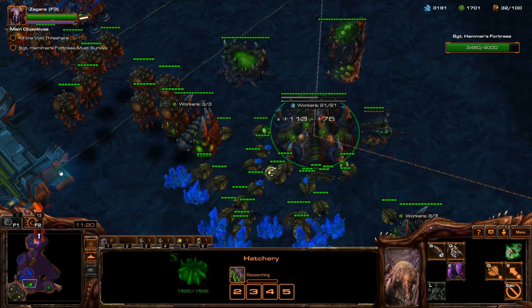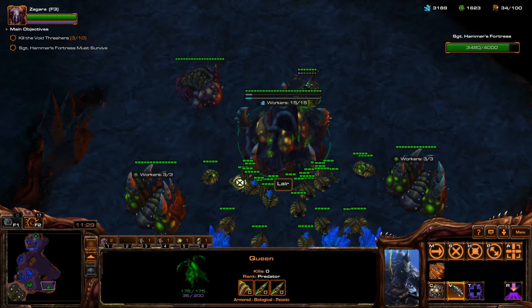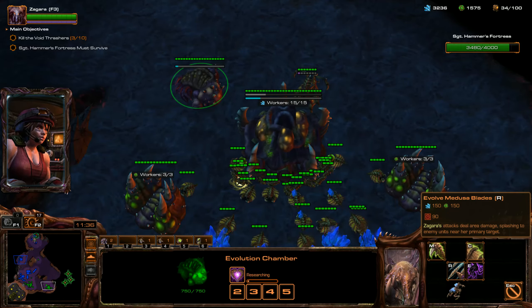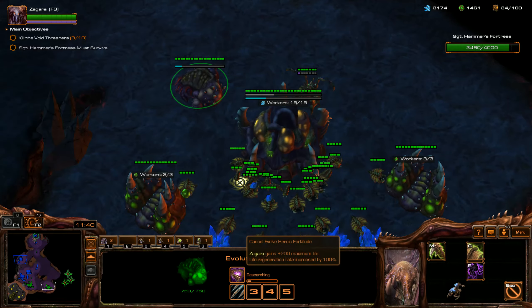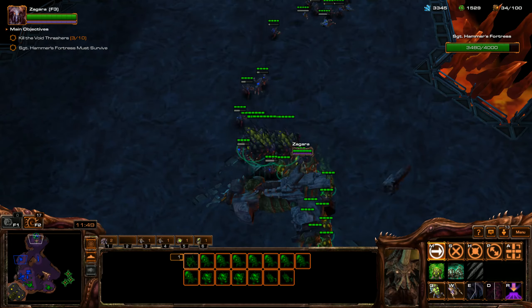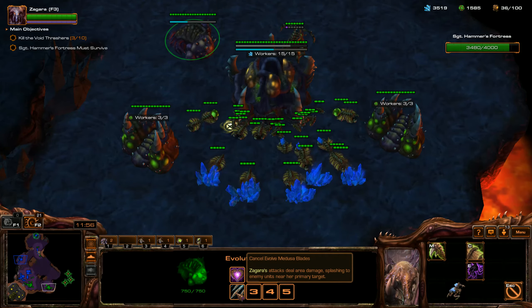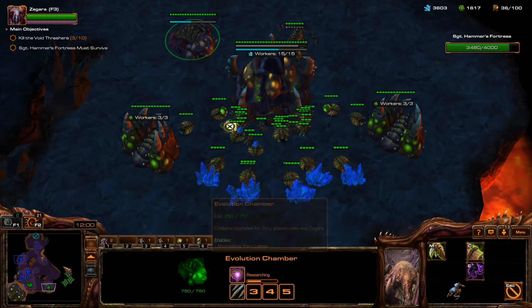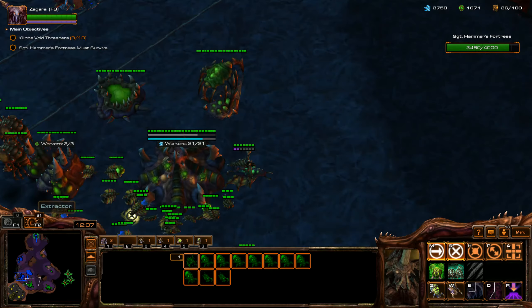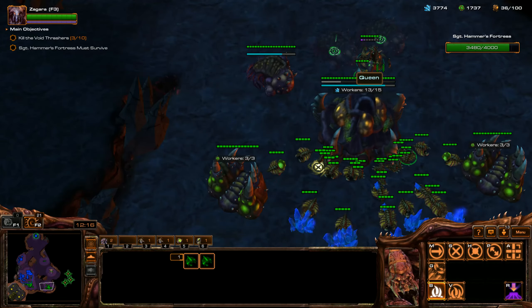I need to get Pneumatized Carapace to increase the movement speed of my overlords, and I need to start getting a hive at my expansion - I did this backwards, messing up while giving commentary. I'm going to get Heroic Fortitude and Medusa Blades. Heroic Fortitude increases Zagara's life by 200 and life regeneration by 100%. Medusa Blades makes Zagara's attacks deal area damage splashing to enemy units near her primary target. Both of those upgrades are very helpful for Zagara.